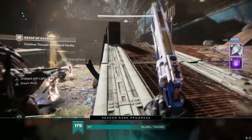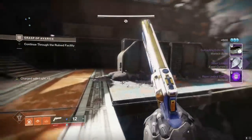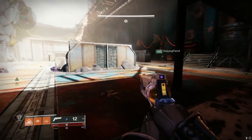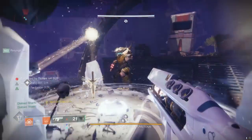Just make sure whenever you go to stack it again that you don't have your Dreamwork origin trait proc'd on your Solstice weapon, and other than that you should be good to go. These are just our first initial playtest with this bug, and we plan on playing around with some more weapons before Bungie gets around to fixing this. Anyway, thank you for watching, and make sure to subscribe. Peace out.